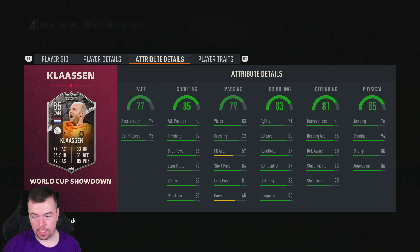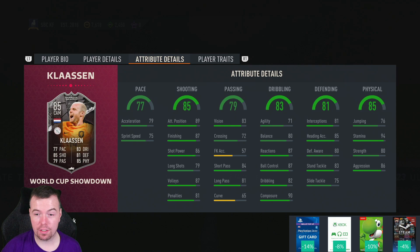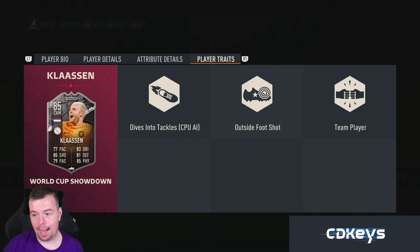81 interceptions, 85 heading accuracy, 80 defensive awareness, 83 standing tackle, 75 sliding tackle - that's a little bit low. 76 jumping, 94 stamina which is very good to see, 80 strength and 86 aggression. He has the dive into tackles trait for AI, which is really good, outside foot shot trait, and team player trait as well.